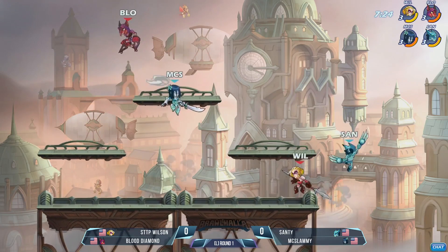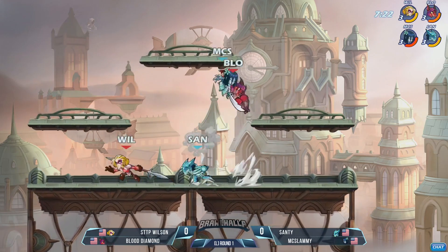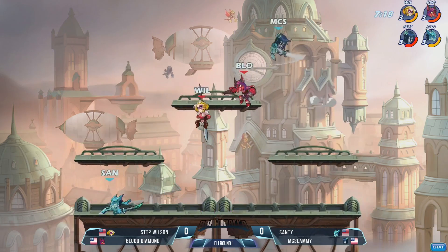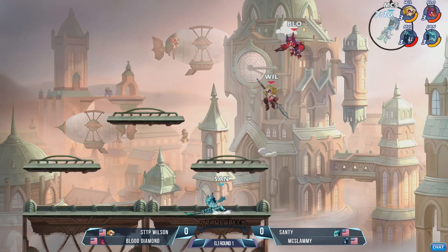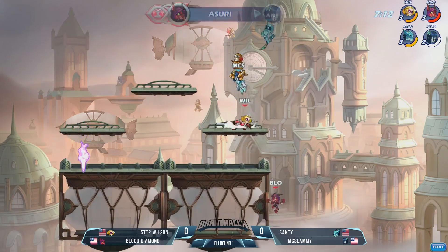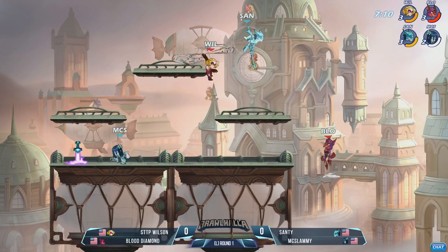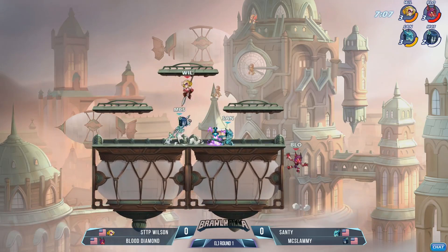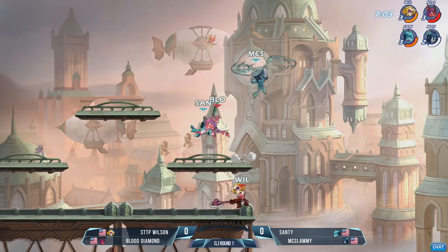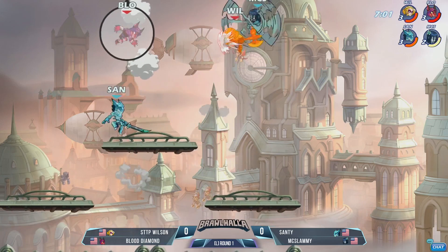Blood Diamond looking for that neutral light - does not find it. Santee doing a great job of being able to hold Wilson off the side of the stage. Good little side light there. He's going for down lights just to keep Wilson from being able to save his teammate. But Blood Diamond seems to be doing great in his matchup against McSlammy as he takes him off the top of the map with that recovery. Excellent Katar play coming out from our veteran player. A nice falling stare from Santee keeps Blood Diamond away from McSlammy so that he can recover and get the spear. Wilson and Blood Diamond are doing excellently in their respective matchups.